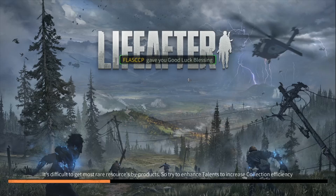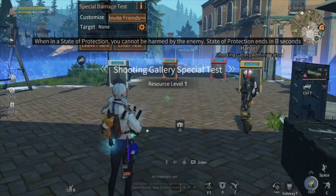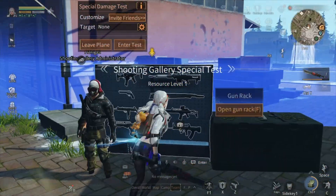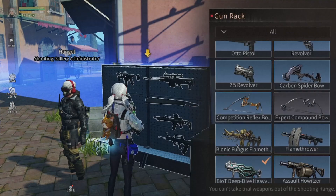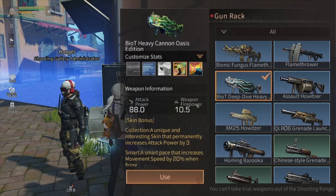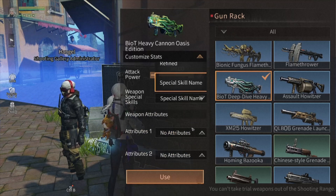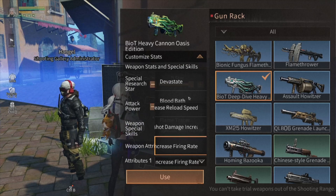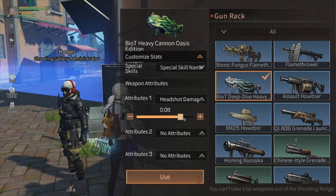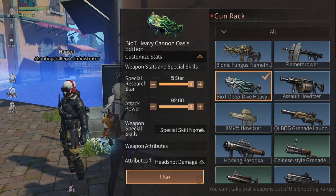Recently, LifeAfter has launched new Oasis skin weapons: Shotgun, Shun Battle, Biot Heavy Venom, and Sniper Defender. All of these weapons are evolved weapons. Before you buy or obtain a new weapon, it's good for you to test the damage here.